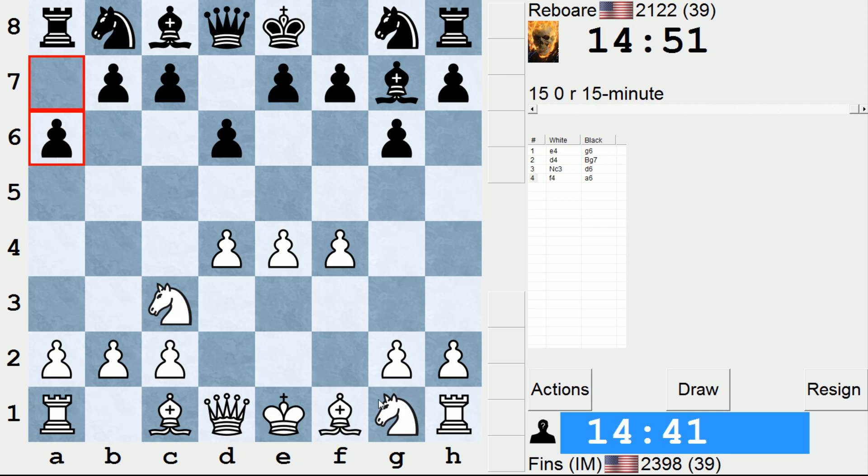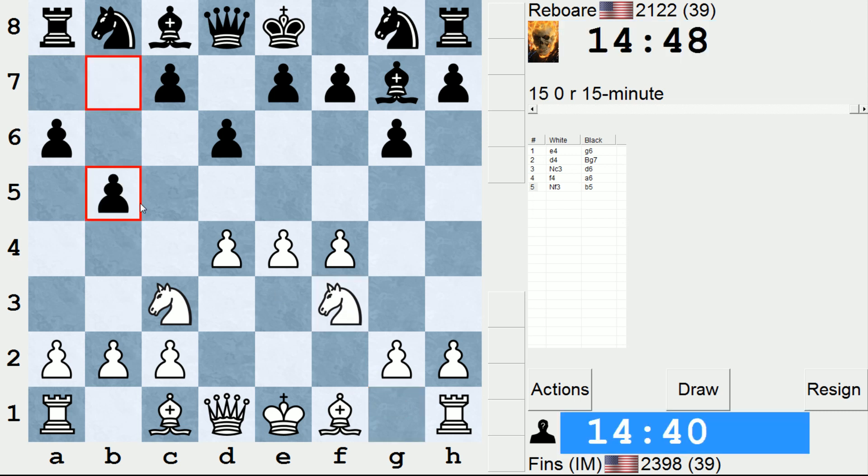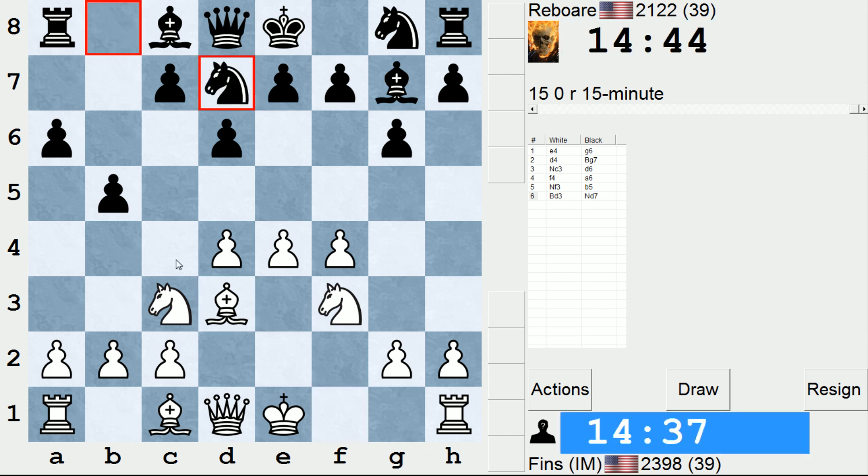So a6, and I believe knight f3 is the move here. And if black continues with b5, I'm going to play bishop d3. This is the best square for the bishop now that c4 is not available. It actually might be the best square regardless of whether c4 is available.